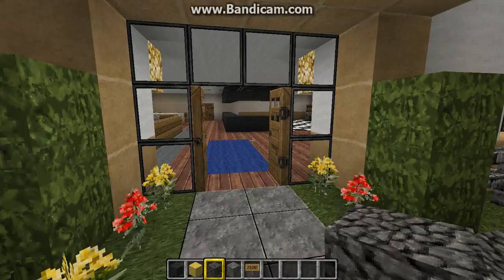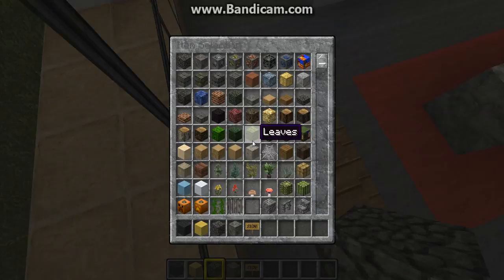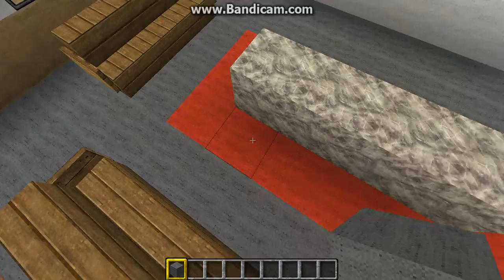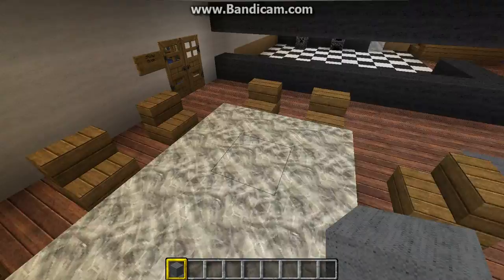Just a bit of a warning — the designs I do aren't that good, so just make comments if you want, I don't really care. I've got what appears to be holes — I've put in that's going to be the TV, glowstones for lights, that's endstone, and chairs with red carpet and gray carpet that's going to be like a rug.